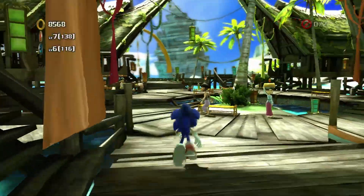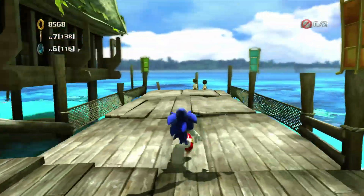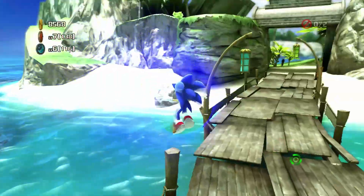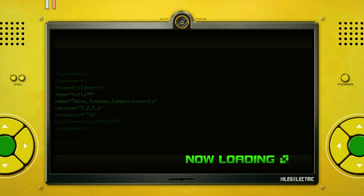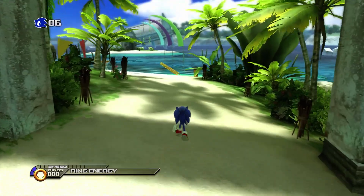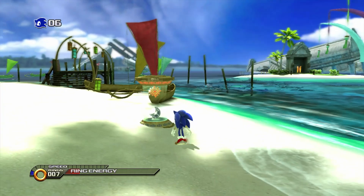We haven't really explored this place too much, but let's just go to the entrance stage and see if there's any more stages for us to do. I've got to say, I'm loving the environment here. I love the colors, love the tropical environment. I'm always a sucker for desert areas, tropical areas, and ice areas. So this is definitely scratching that itch of places that I love. This kind of reminds me of the first stage from Sonic Adventure 1.